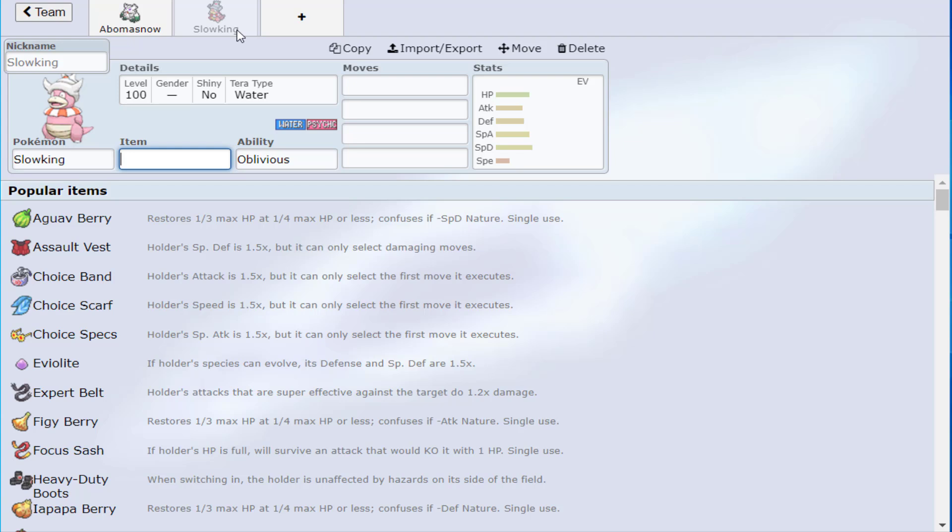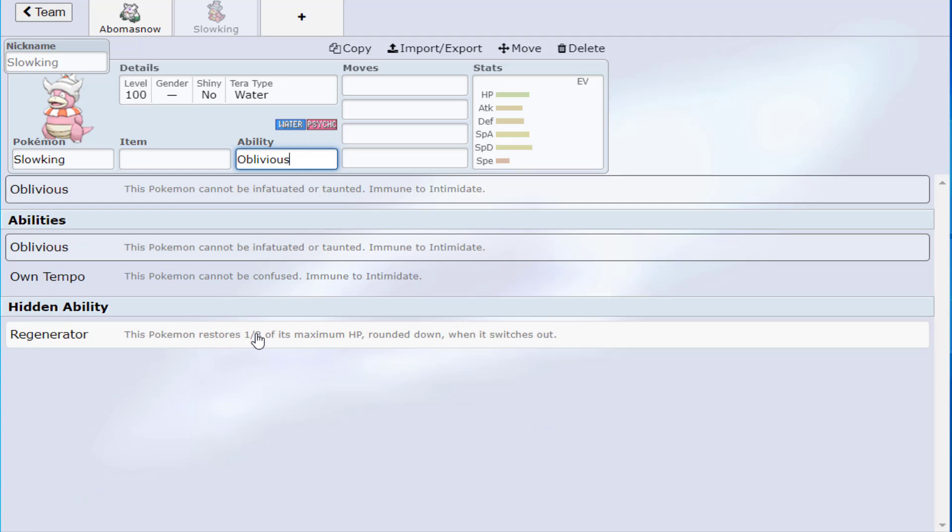Toxapex could help with almost every Abomasnow weakness except Flying and Rock. I decided to go with Slowking here — one, it's a little more interesting than Toxapex, and two, I know you guys are going to be trying this team out.